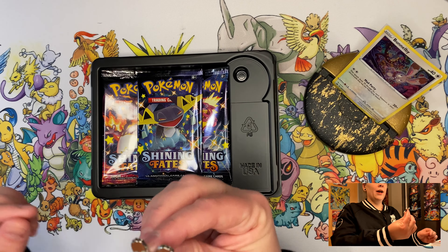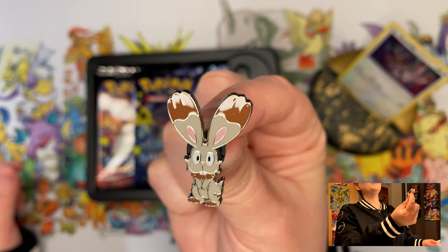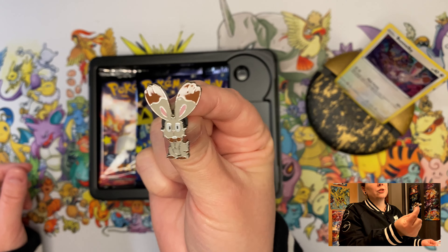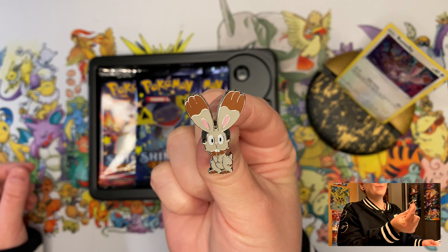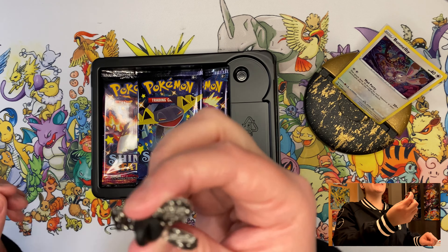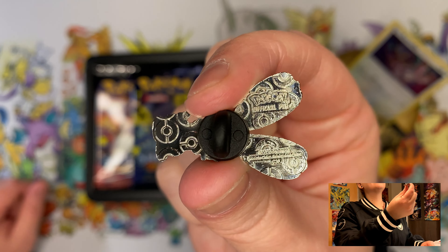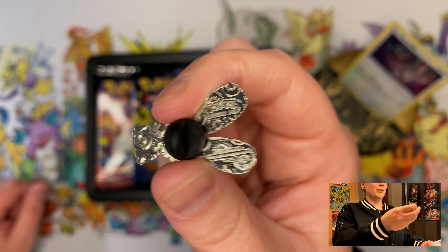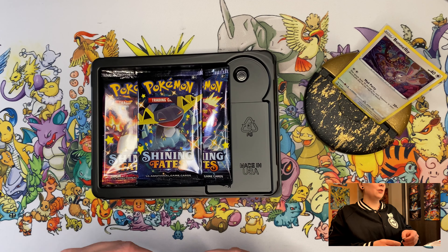Then of course we have the Bunnelby pin, because it's a pin collection. I'm wondering if the Pokémon logo is on it — oh, it's on there, yes! It's very small, very small. All right, let's put Bunnelby over here — oh, he's falling down, I can't help it.